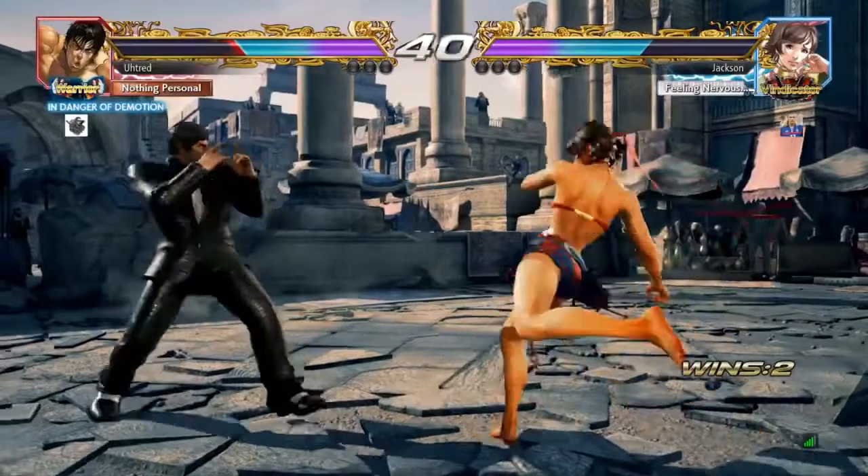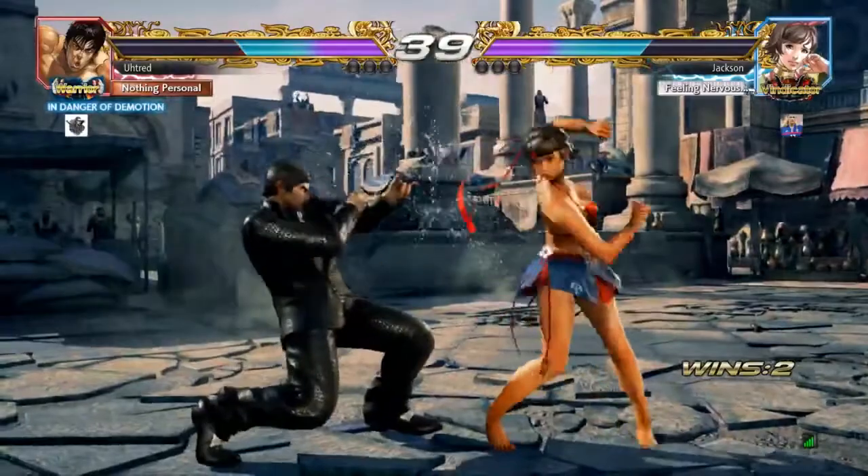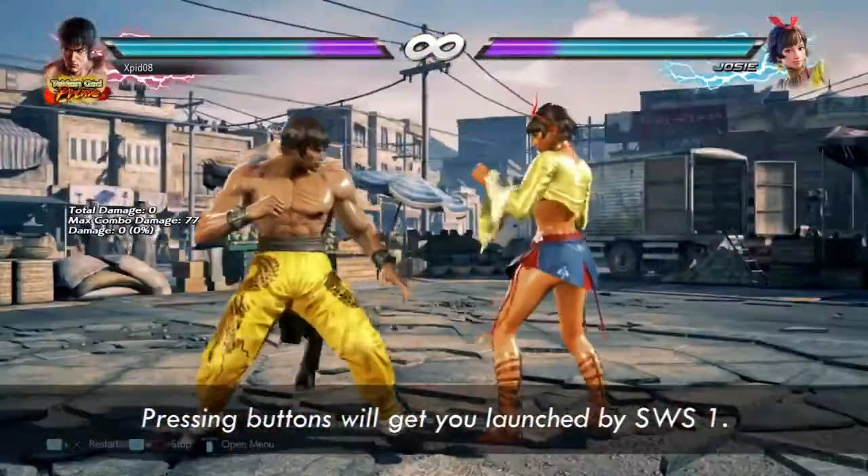Again you missed ducking the second hit. And look — she attempted to do Switch 1, but good thing you didn't press anything, because Switch 1 is a frame trap counter-hit launcher every time you block the kick that leads into Switch.